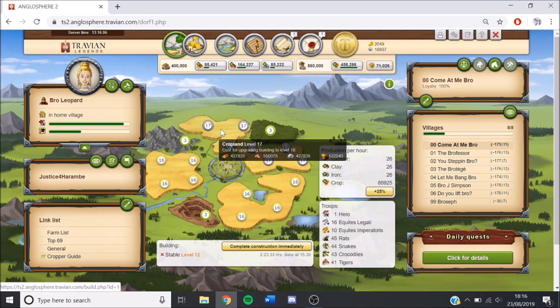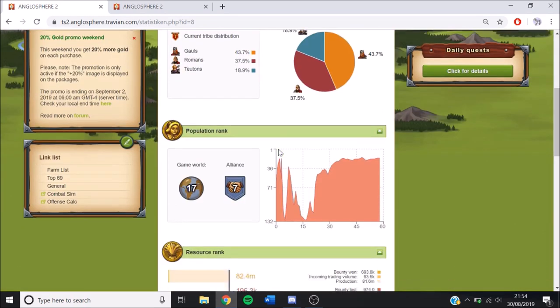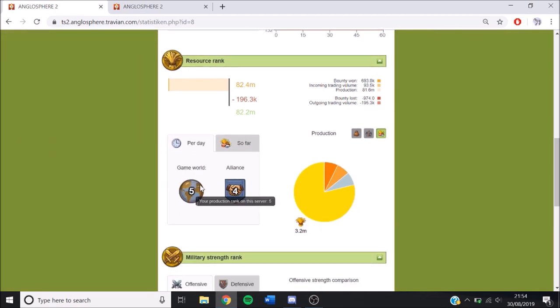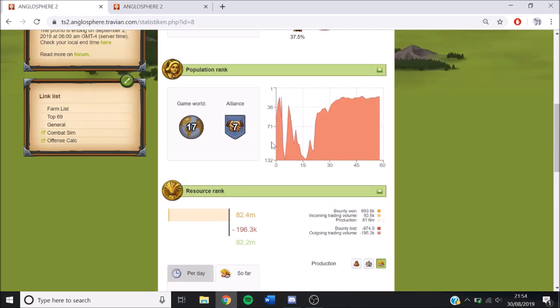I'll probably make the next update when we've started level 18s. Hi guys, welcome back to another update — it's day 58, so about a week since the last one. We've gone up to rank 17 in population, rank 5 per day in resources and 7th overall, so we're beating a lot of the raiders with all the resources we make. Defence still quite low, and culture points up to 14th per day and 14th so far.